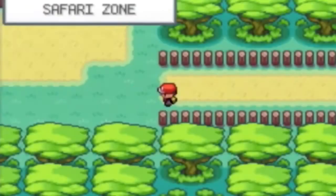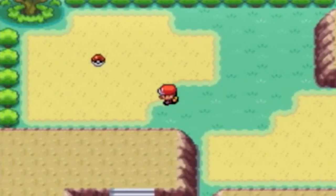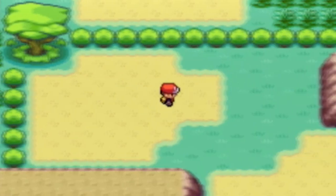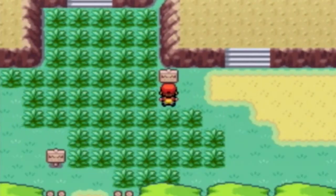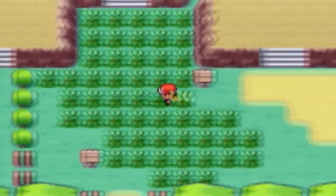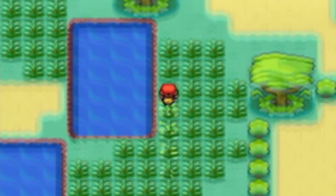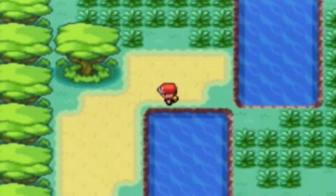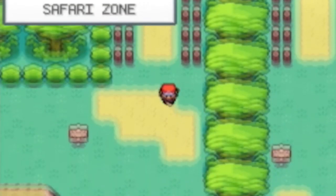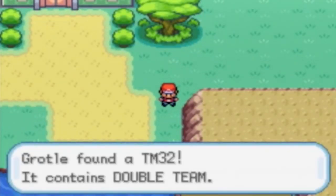Okay, I think this is actually where we go. Here's an item — the Quick Claw! That's really helpful. I used it on my Torterra in Diamond and Pearl because after evolving it gets really slow. It gives you a chance to move first in battle, which is great. Continuing on, we find the Gold Teeth, then a Double Team TM.